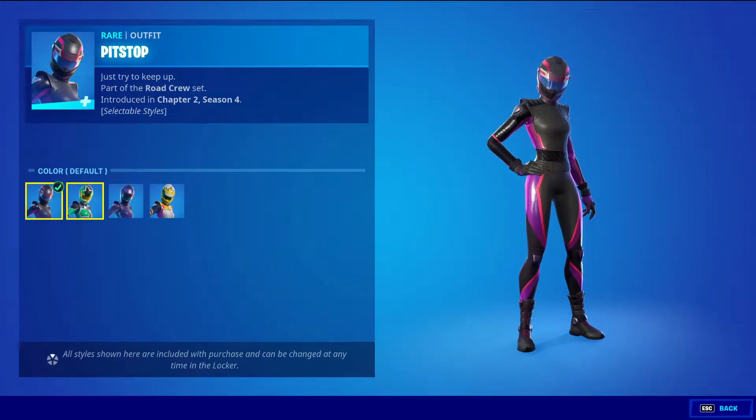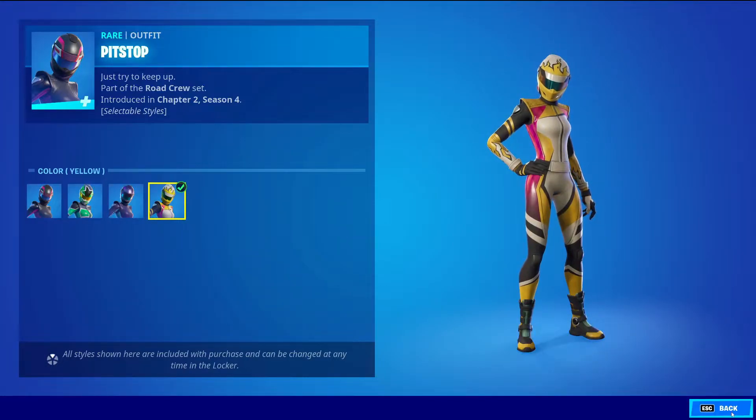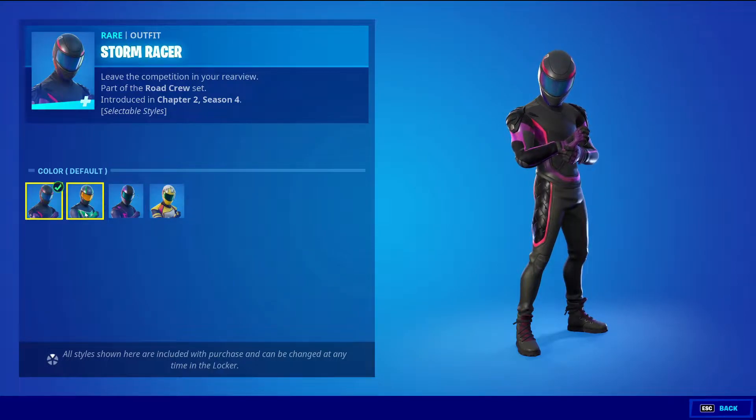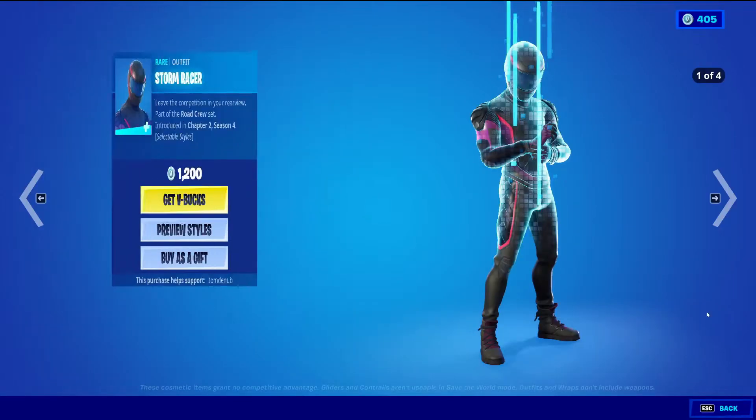Pit Stop is 1200 V-Bucks with four styles: the default style, the green style, the purple style, and the yellow style. And then we have Storm Racer, rare outfit, 1200 V-Bucks, four styles as well: the default style, the green style, the purple style, and the yellow style.